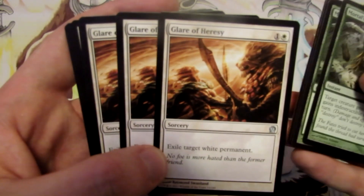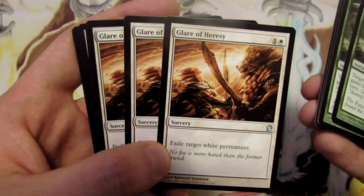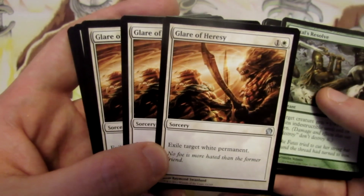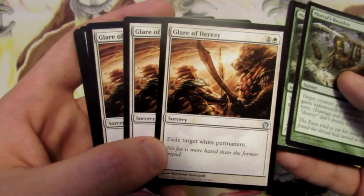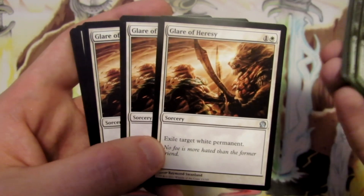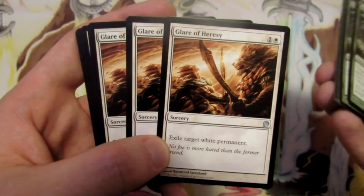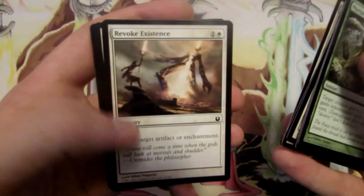We have three Glare of Heresy. If our opponent is playing a lot of white permanents, this spell exiles target white permanent for two mana at sorcery speed. Things like white creatures or even hybrid-colored permanents like Detention Sphere — we can exile them and not have to worry about them. So three Glare of Heresy for that.